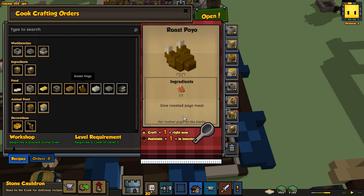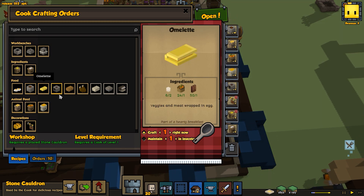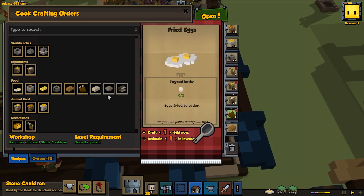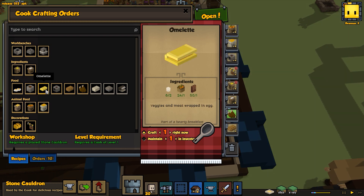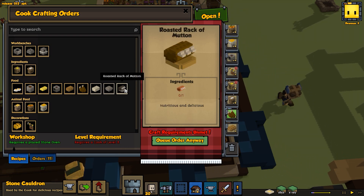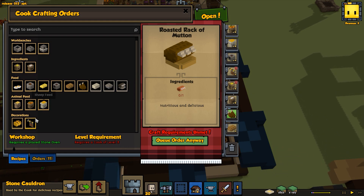Let's check our cauldron capabilities. We can make a toyo, maybe some bread, go ahead and craft three omelets — that'll be pretty cool. Cornbread sounds cool. Eventually we can make some rack of ribs, which will be great.